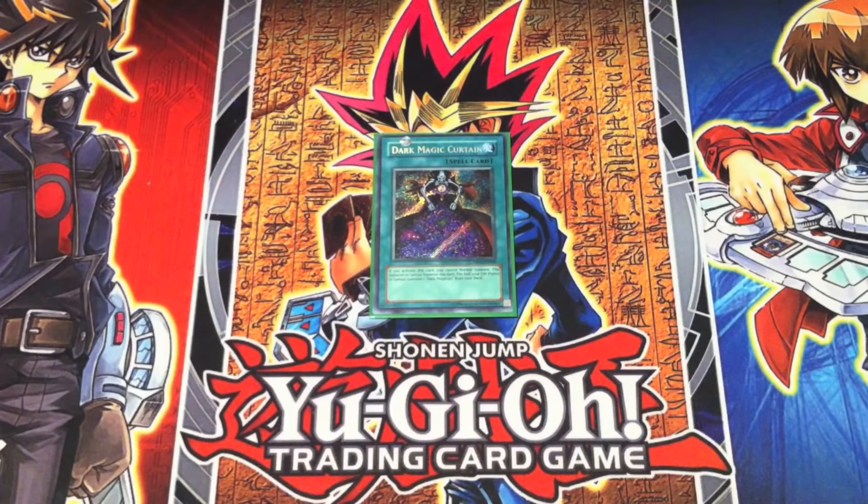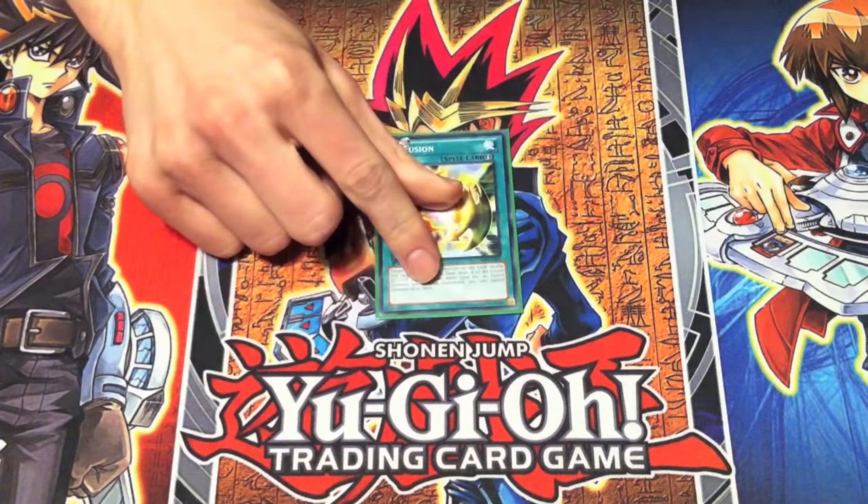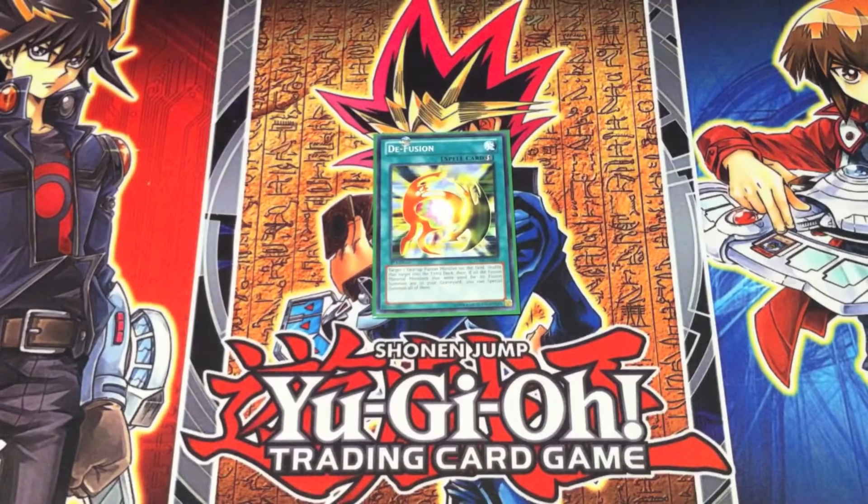Dark Magic Curtain — borrowed from Arkana. Like another card you'll see in the deck profile, but it can be very handy; it helps you make the Tamais fusion. D-Fusion was introduced to Yugi in Battle City — I think he first used it against Strings, when he used Humanoid Wyrm Drake.